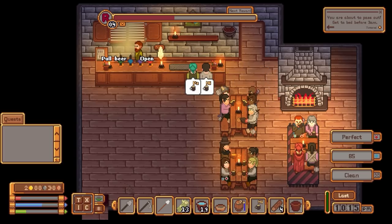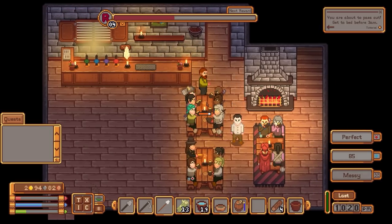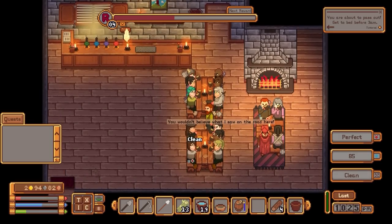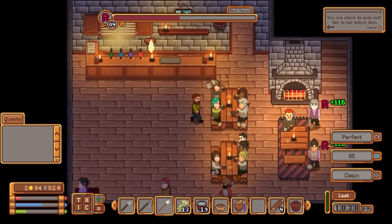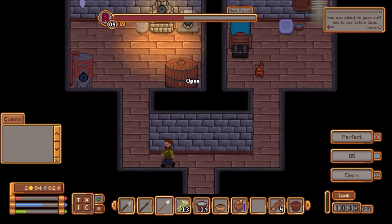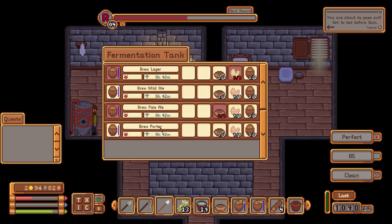We'll call last orders and serve these customers — why wouldn't we? Then we will obviously start to clean up, serve these customers, and check and do some crafting. Just clean that, and there's our reputation flying right up, which is excellent. Let's just check around here — let's craft a porter.